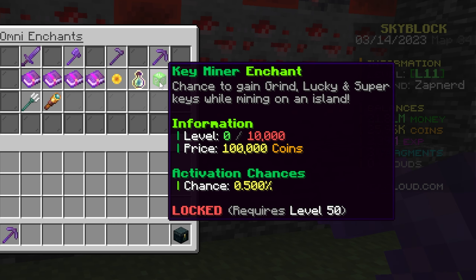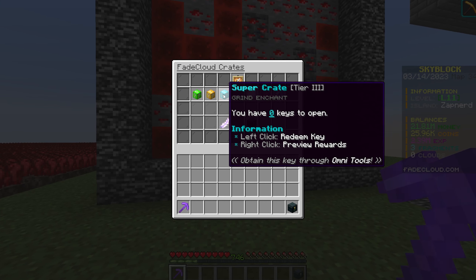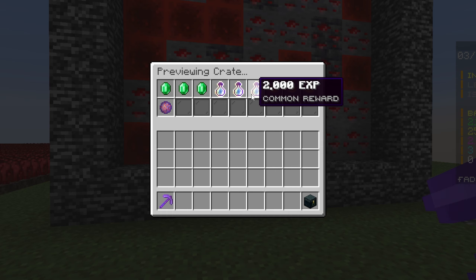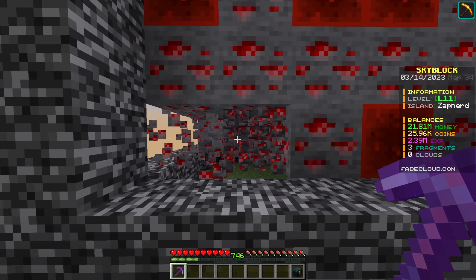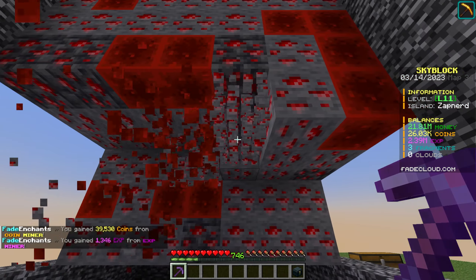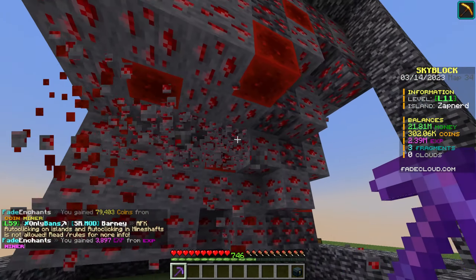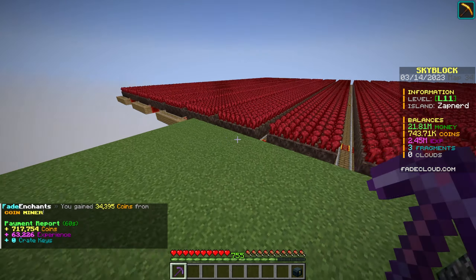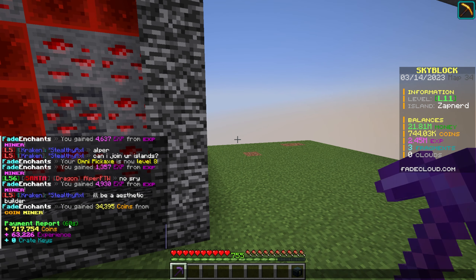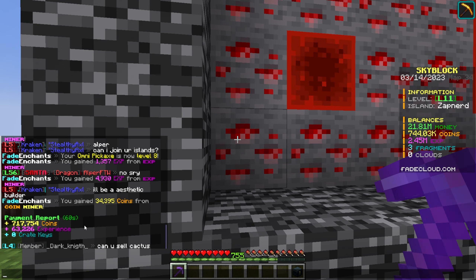The omni tool is at level seven. I'd really like the key miner enchantment at level one once we hit level 50, to get extra crate keys — which are pretty good, maybe 10 per hour for a few million coins or better rewards. Unfortunately there are no key-alls during weekdays, so I'm out until next weekend. After upgrading the enchantment, the last 60-second session yielded only 717,000 coins and 63,000 exp — one of my worst sessions.